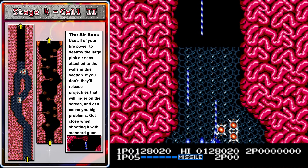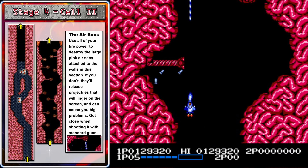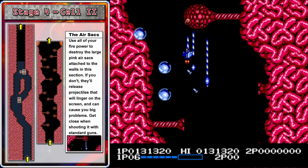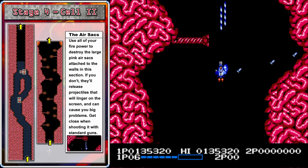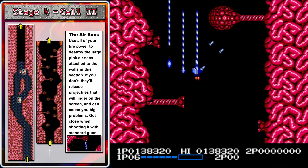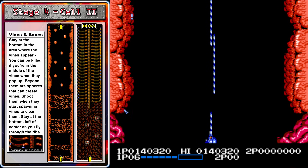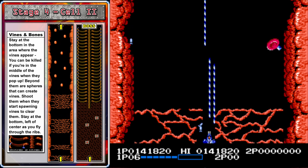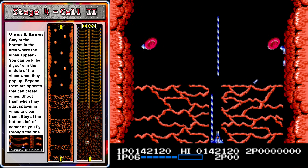There are lots of power pods in this tunnel, so if you can, try to get two options and two lasers. That'll give you lots of power when you come to these air sacs, which you need to clear as quickly as possible — or they'll burst open, releasing blue spheres. Those blue spheres can't be killed and they'll bounce around on the screen for some time, which could cause major problems. So get up close and personal with these air sacs so that you can pop them quickly. As soon as you get back to the orange area, you need to get to the bottom of the screen and stay down there. Vines will start appearing in front of you, and if you're in their path you could be instantly killed — no vines will spawn at the bottom.